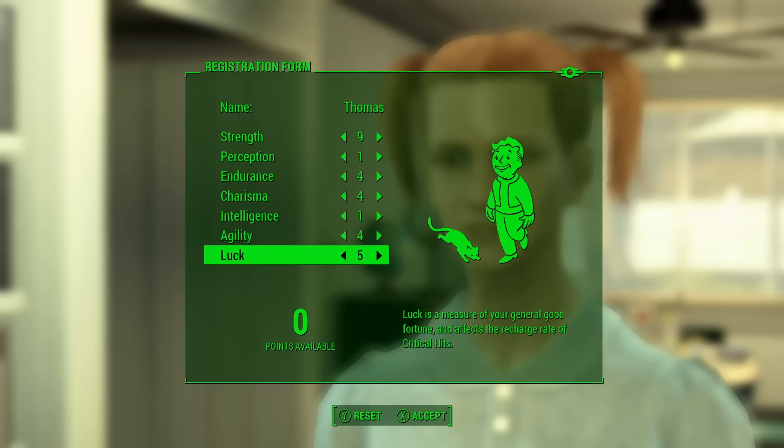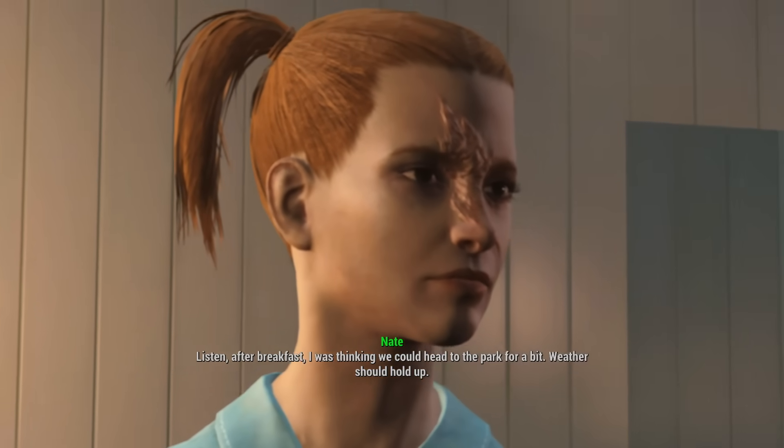Endurance is useful to take damage, Agility is necessary because sprinting drains your Action Points which are influenced by your Agility, and Charisma to get a slight discount on Stimpaks from vendors.